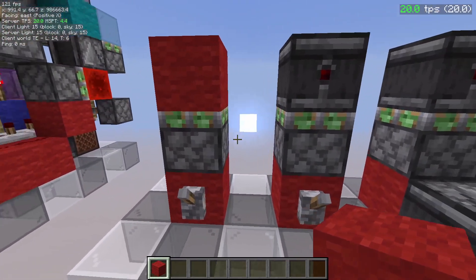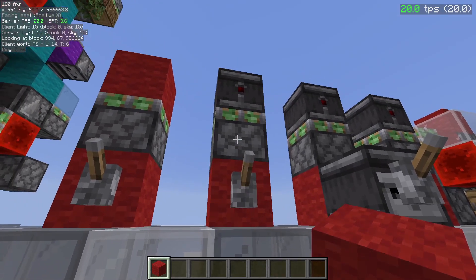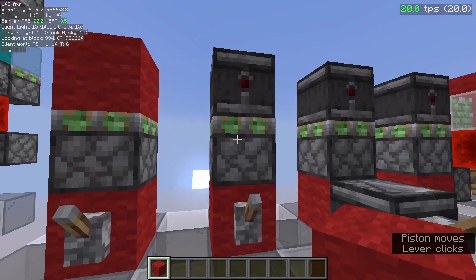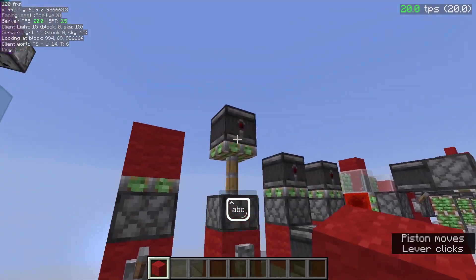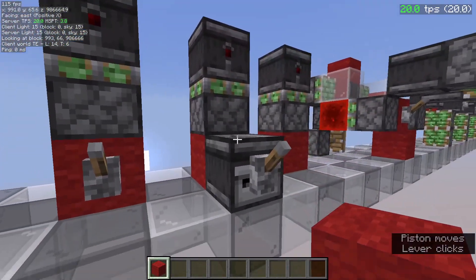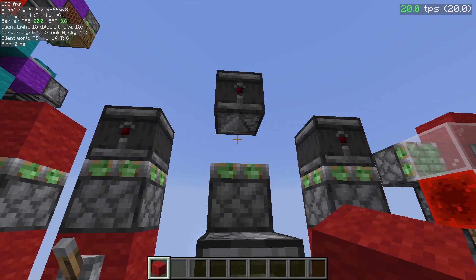Next, the observer will trigger two redstone ticks after the piston is powered or after it is moved. So that observer turns on two ticks after this piston is powered. Even though the piston is extending, the observer will always fire two ticks after the piston is powered. Same for retraction. This will arrive there — actually not instantly, it arrives one tick later — but the observer turns on two redstone ticks after the piston starts extending again.